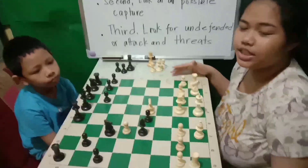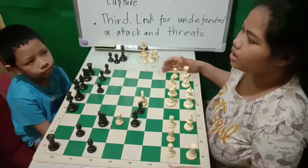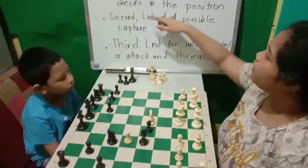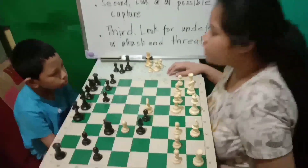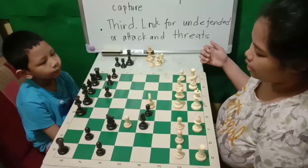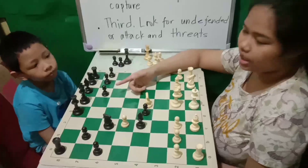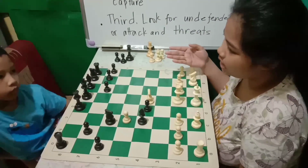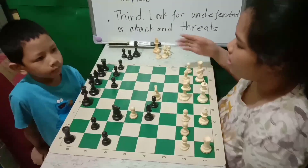Here we have a position. It's White to move, so we're going to apply these three tips. First, look at all possible checks in the position. To apply this, you need to see if the queen can check the king, then the rook, then the bishop, and then the knight.